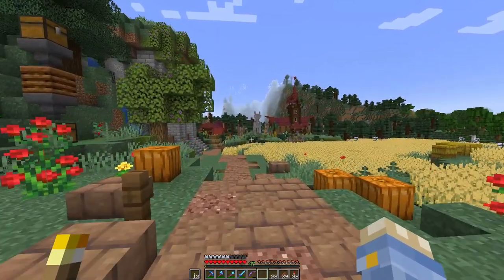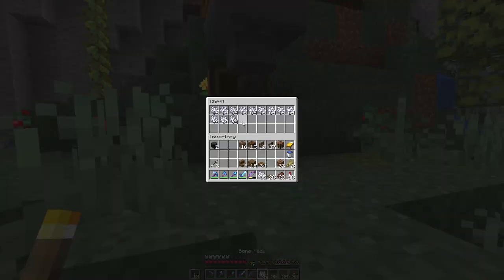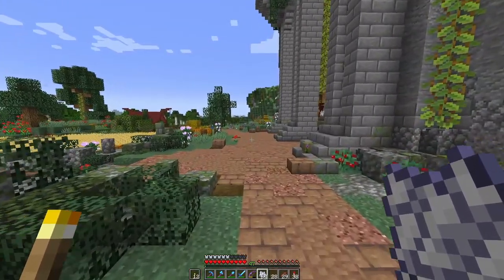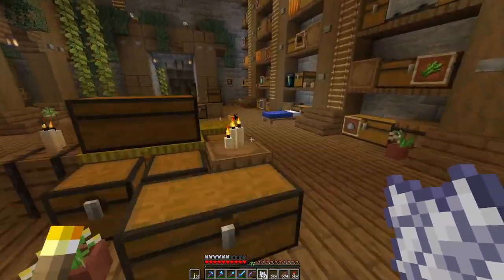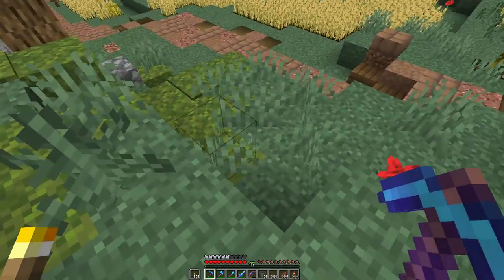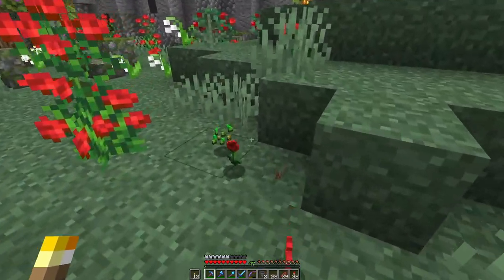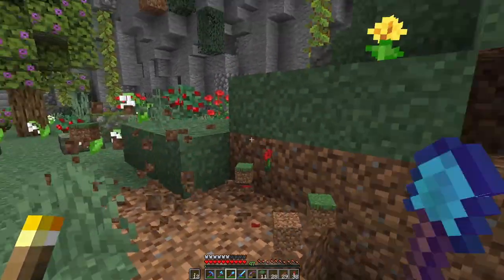The next little job I want to do is get rid of this composter - well, I still want a composter because it's nice to just chuck all my seeds in when I have finished gathering. I want it to be more hidden. I don't want it to just be a little tower of chests and hoppers. I think I'll keep it here, but I'll just make it look more intentional and not just like a heap of things have been dumped there, which they were. Set it back a little bit.